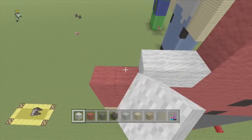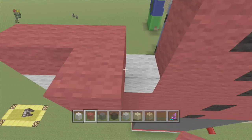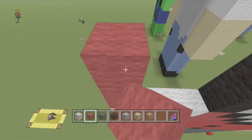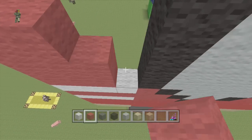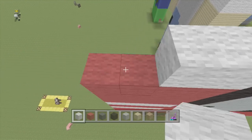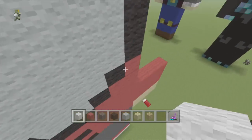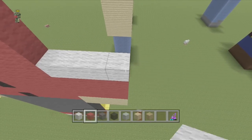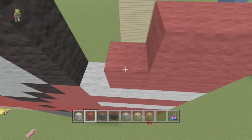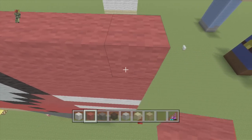Then what we are going to do is we are going to do a layer of white wool, a layer of red wool, a layer of white wool, three layers of red, and a layer of white. Now again I am going to repeat that on the other side. So white, red, white, red red red, white.